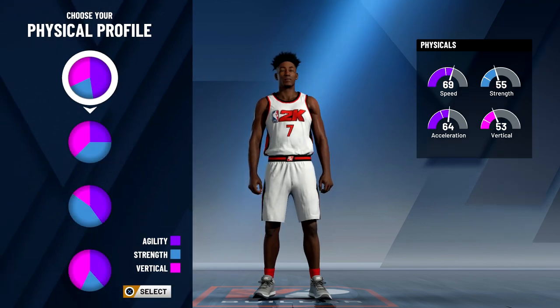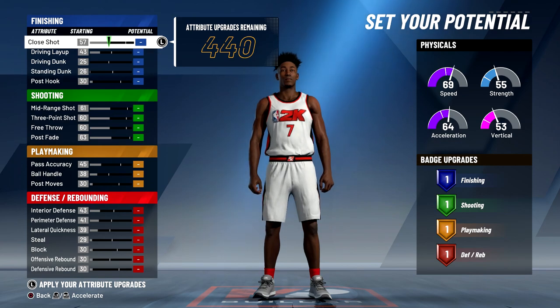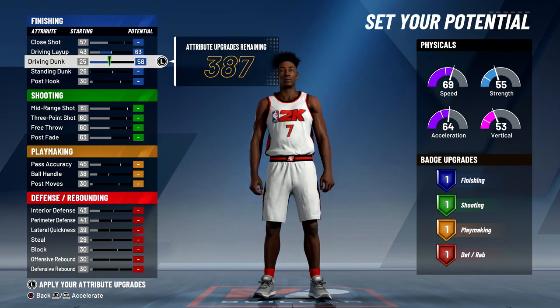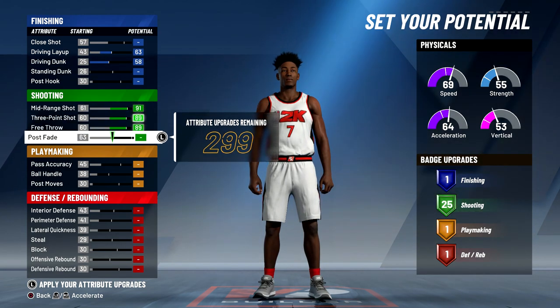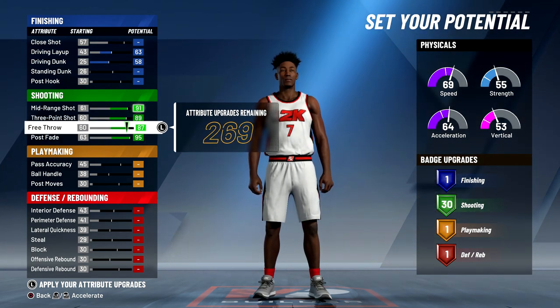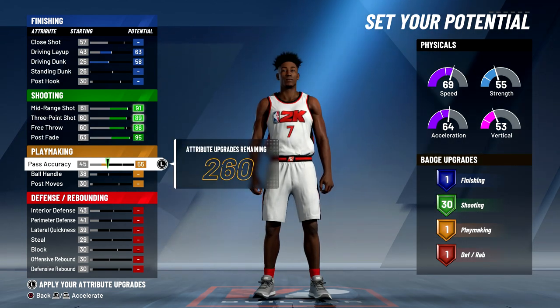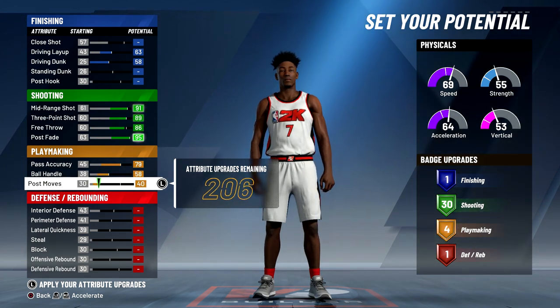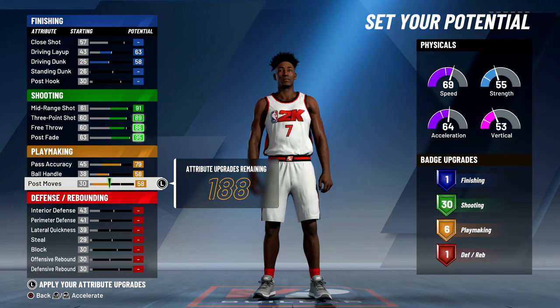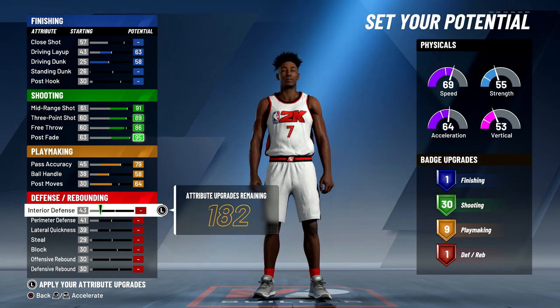I did choose the top high chart because speed is very important for this build since I will be running the two when I play threes a lot. I decided to max out my driving layup, my driving dunk, and all my shooting, but I did lower the free throw a little bit then put it back up so I had 30 badges. I maxed out ball handling, and I want nine playmaking badges so I'm going to max out my post moves until I hit nine playmaking badges.